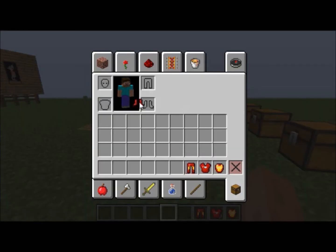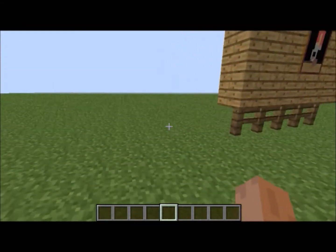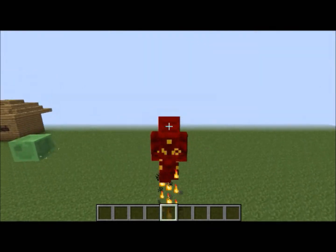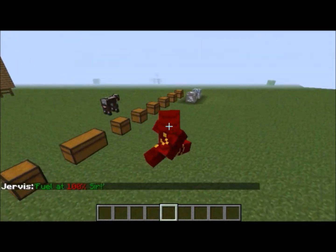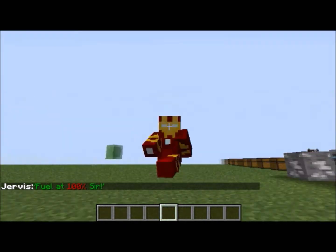Now to put it all together — the mod developers also added a little add-on: if you put the entire suit on you get Jarvis, who will tell you things about the suit. Put the suit on and you move very quickly, and pushing space allows you to fly with a stream of fire behind you. Jarvis also tells you about the fuel.